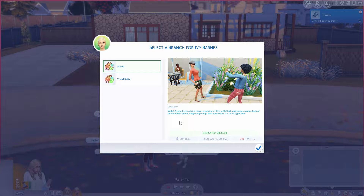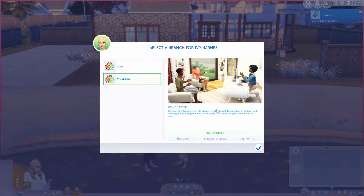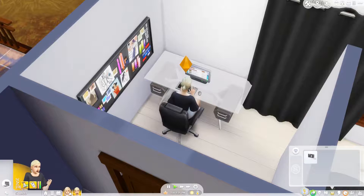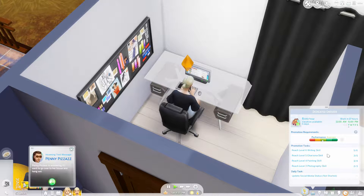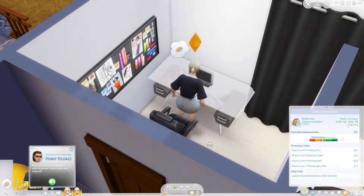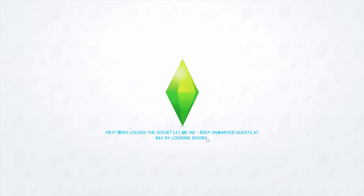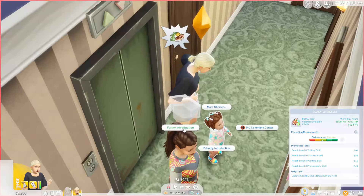Give me a trendsetter or a stylist. Stylist: 'a snip here, a trim there, a pairing of this with that — boom, a new dash of fashionable zoosh.' Trendsetter: 'create trends through the medium of fashion and clothing by affecting the look of the world.' I think she's just a stylist — I'm going to go with that. Well done! What do you have to do for your job? Writing, charisma, painting, photography — wow, there's a lot involved.